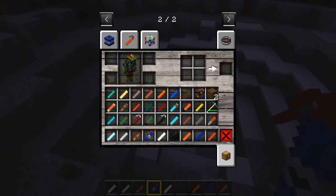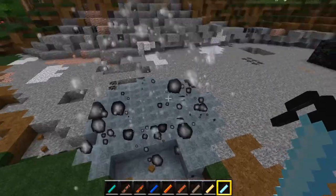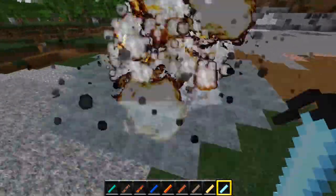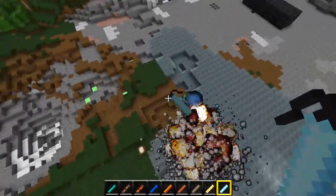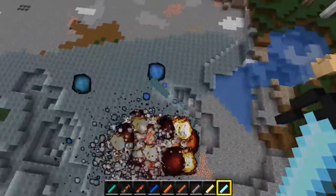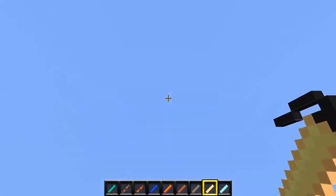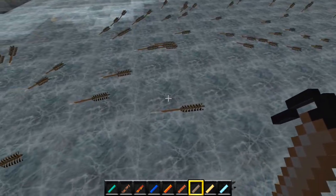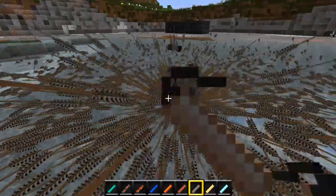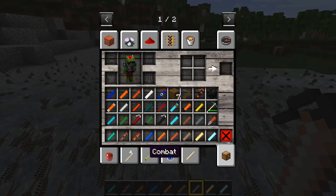There's the timer dynamite. Now this is the freeze dynamite - that obviously just turns stuff to ice and blows you back a bit. This just freezes everything, it doesn't actually make an explosion. Lightning dynamite just spawns lightning. Arrow dynamite - they fire arrows. I was wondering if they had different textures for the arrows but they don't.